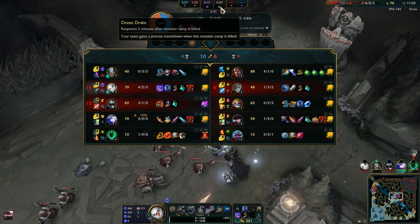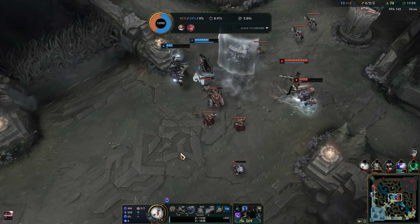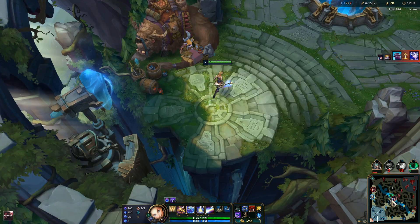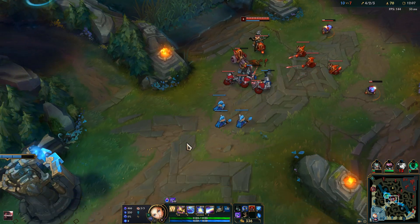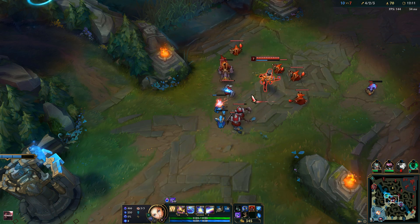We have the Drake and we also want the next one — the Ocean. The third one can potentially be the Cloud Drake, which gives cooldown reduction on your ultimate. That one is really OP on champions who have a high cooldown on the ultimate, like Karthus. It's also pretty good on Lux, so you get even lower CD on your ult.